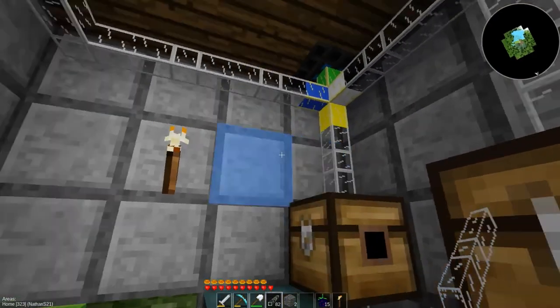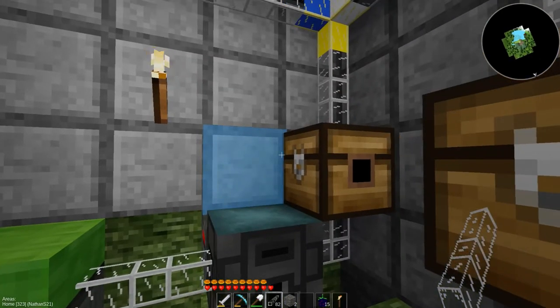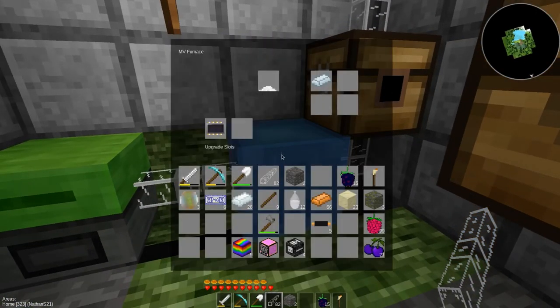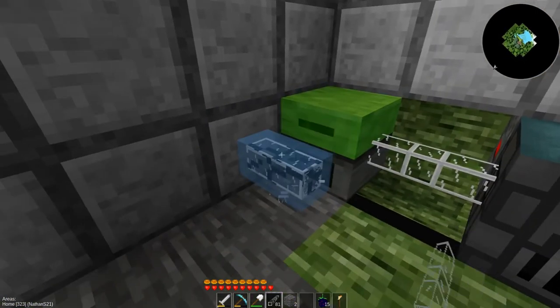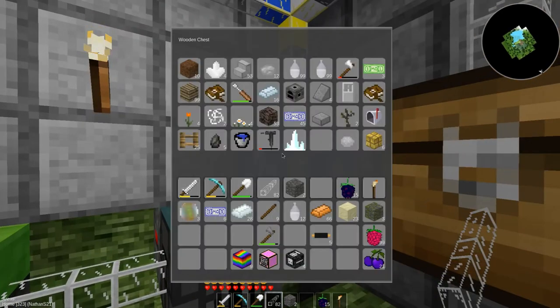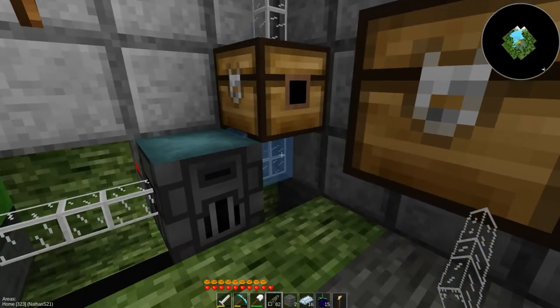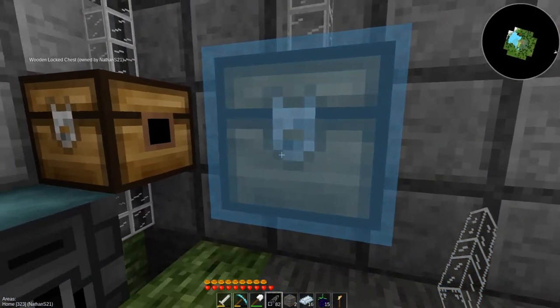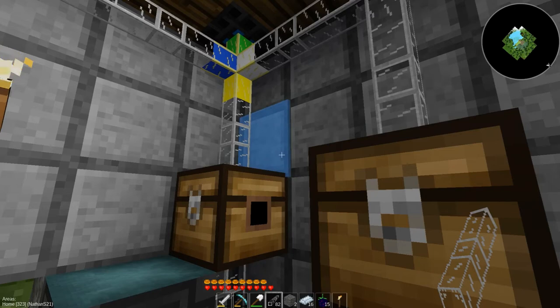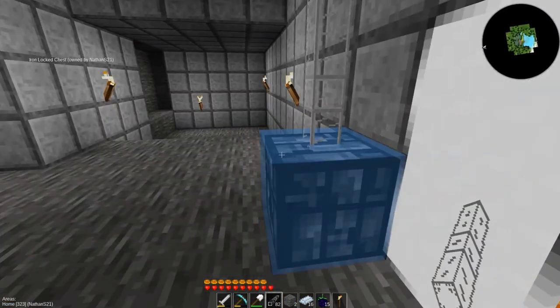What I need to do is some switcheroo-ing here. I don't really want them going to that chest — everything comes out of there. If I'm sending stuff down through there, it should go to the grinder, or potentially to the furnace, depending on what it is. I can't sort enough for all the different metals, though. Hmm — I remember this did take forever to figure out.